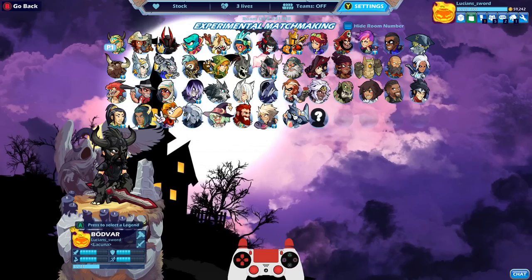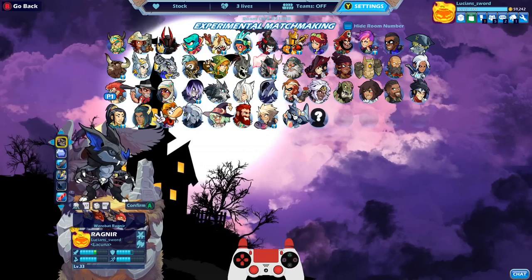We're gonna do some 1v1s with Ragnir. I do have Ragnir all the way to level 33, even though I haven't really played him a lot recently, just because I'm trying to unlock black colors with legends I don't already have black for. Regardless I do have Skyforged for him. I don't have Goldforged but I think I have every other color, so we're gonna go ahead and start it out with the default classic colors.